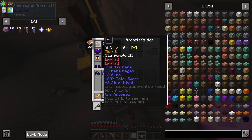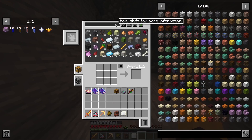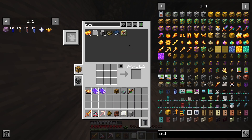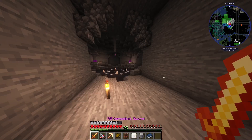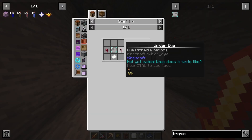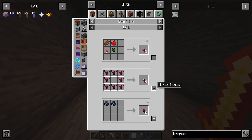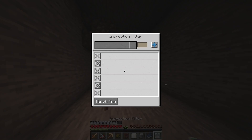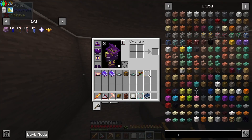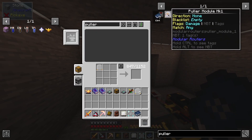It looks like we may have to use modular routers for this — I doubt it can do it but let's see what it has to offer. Let's try making an inspection filter and use modular routers. I think we need a polar module — that seems to be the correct thing we need.